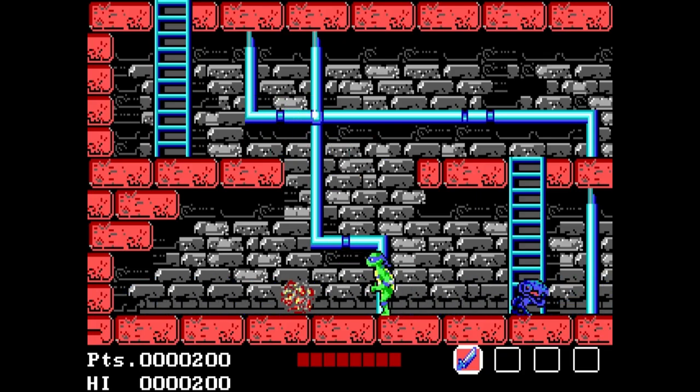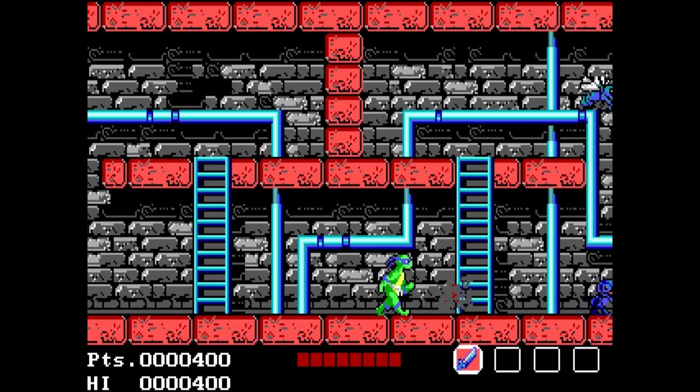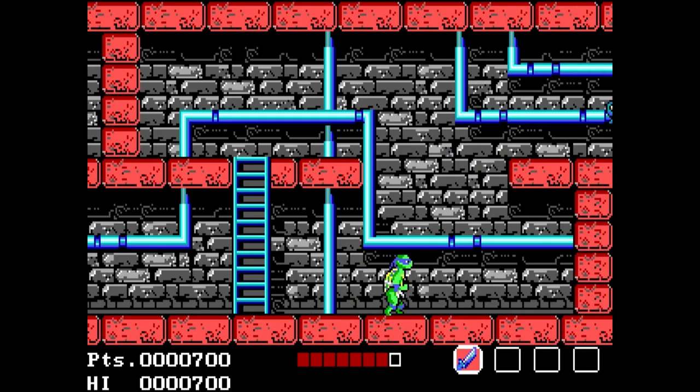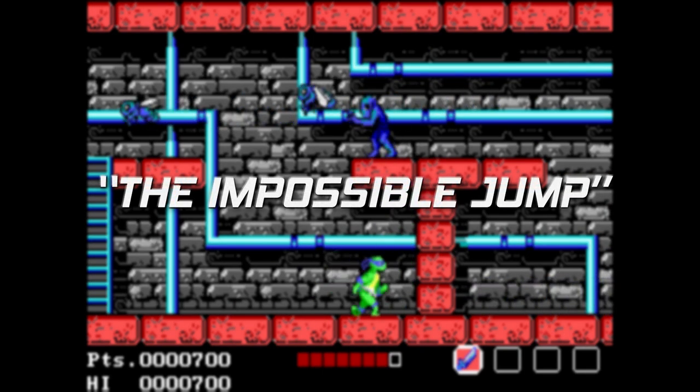I'd love to do an analysis of the PC version of Ultra's Teenage Mutant Ninja Turtles game. Maybe I will, eventually. But this video focuses specifically on a game-breaking mistake by the developer, something the internet refers to as the impossible jump. To explain, let's examine the NES version first.